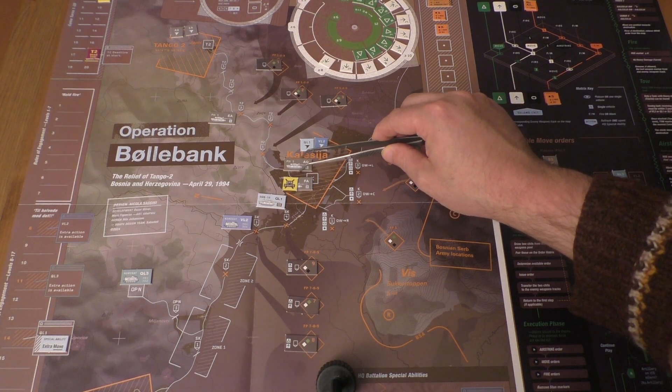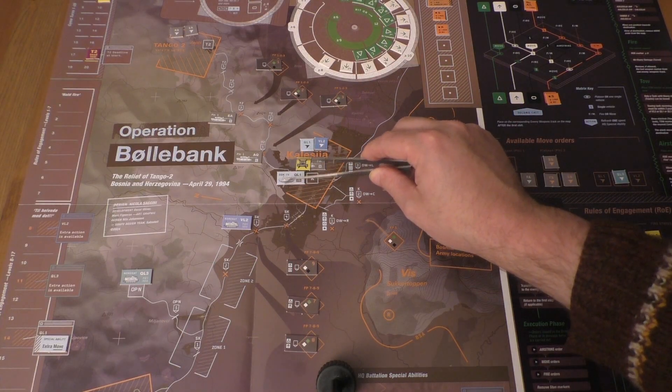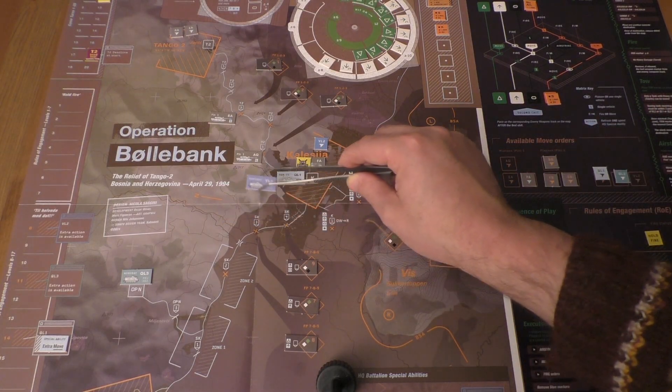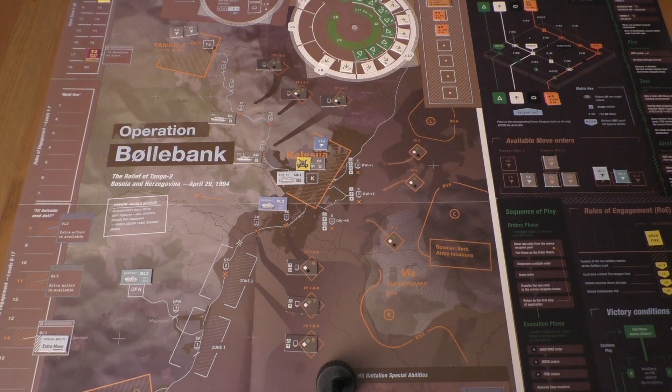AQ will move to T2. This guy is staying. The squadron leader is entering Calisea, and our APC vehicle continues to SK4 on its way to Calisea. Those are all the movements.